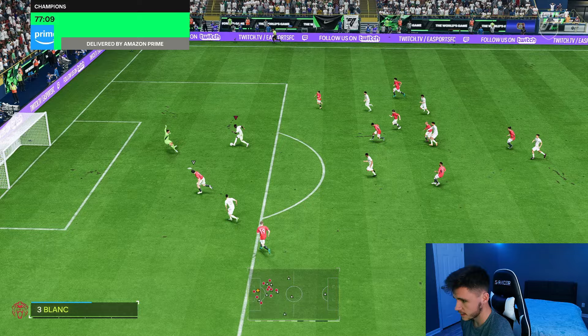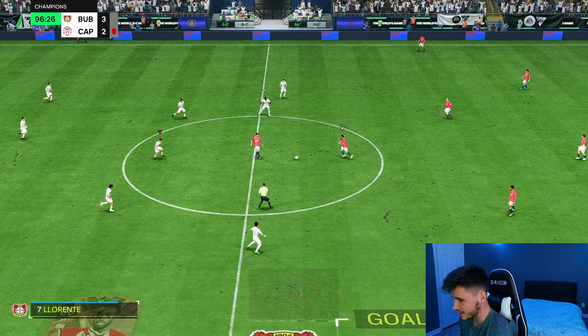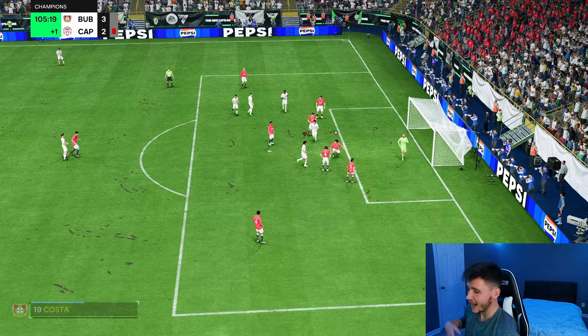Inaki Williams one-on-one — nice step over, he goes around the goalkeeper. Good attacking positioning, easy finish. Then we thread it to Inaki Williams — good turn, near post finish. Let's go! That's a lovely finish, three-star weak foot but a great left-footed finish. Martinelli plays it — good run from Inaki Williams, great sprint speed. If you want to play him as a right mid, he's going to outrun almost everyone. Good cutback to Rui Costa — nice little play right there.